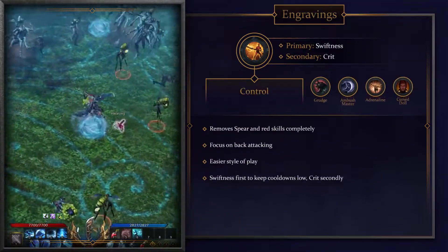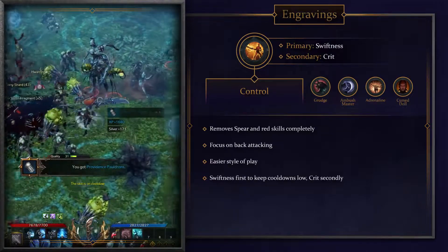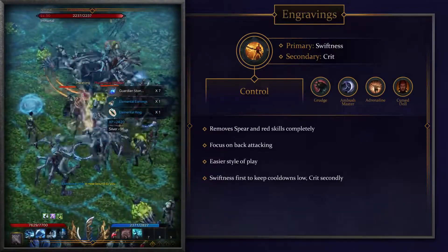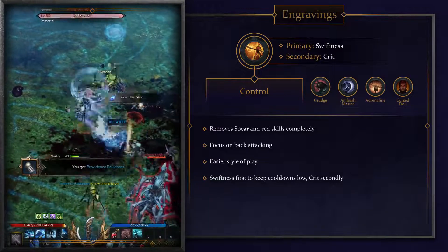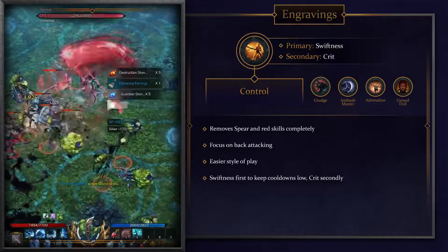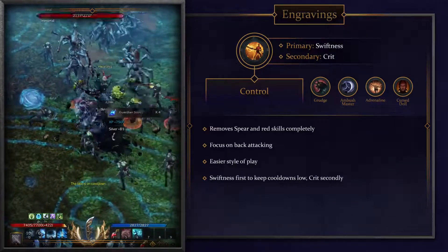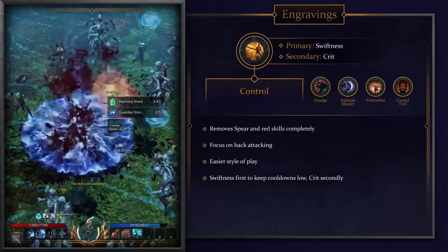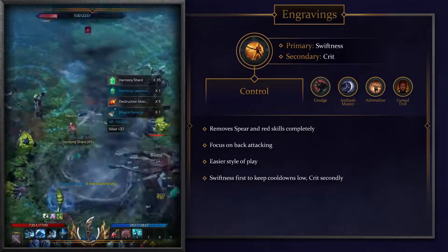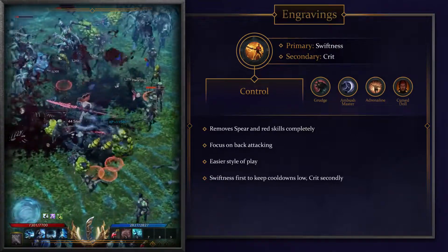The Control engraving completely removes your Spear Stance, meaning you can't switch weapons, but it will increase your Glaive skills by a lot. It is a much easier playstyle as you don't have to keep the flow between swapping weapons back and forth. Unlike Pinnacle, you're going to focus mainly on back attacking as a Control Glavier. Because you can't use your Spear while running this engraving, you want to focus on Swiftness as your main stat to keep those cooldowns as low as possible. You won't run into cooldown issues normally since you'd be swapping to your other weapon whenever skills are on cooldown, but as you won't have access to those red skills anymore, you want to use your enhanced Glaive skills in a much faster rotation as often as possible. Focus on Crit secondly to boost your overall damage. Overall, with Pinnacle you'll have to maintain the balance between Glaive and Spear but you'll be rewarded with some pretty insane buffs, while Control gives you fewer skills to worry about, making it easier and more straightforward to play.